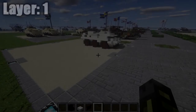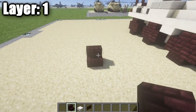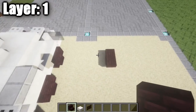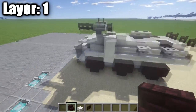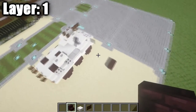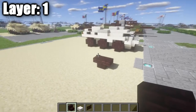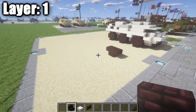Moving on to layer one. We start by grabbing some nether brick and placing down an upside-down nether brick stair, followed by one directly behind it. That forms the start of the front left wheel. This APC isn't very big so it should fit in most spaces nicely — just make sure you have a proper space set up as mentioned at the beginning of the video.